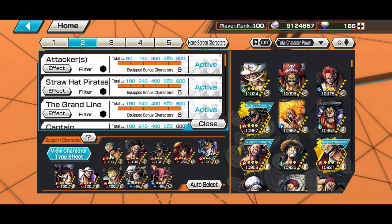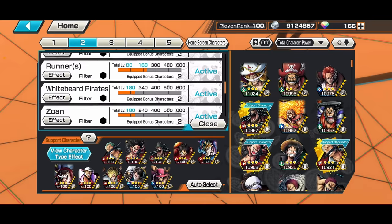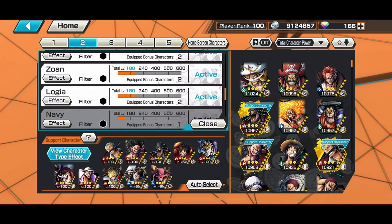The tags I've activated on the gameplays are Attackers, Straw Hat, Grand Line, then some Captain, Paramecia, New World, Worst Generation, Defenders, Runners, Whitebeard Pirates, Zorn, and Logia. Way of 148% is a full red team.